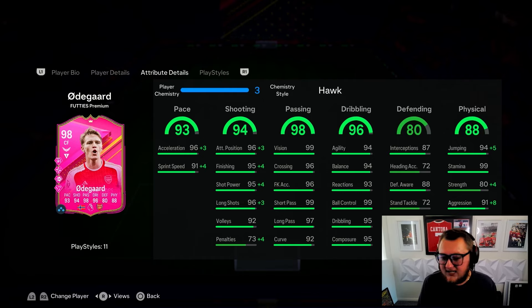His dribbling - agility, balance, and reactions are a little bit low, but ball control is maxed out at 99, with 95 dribbling and composure. Defensively he's okay. Physically, with the Hawk applied: 99 jumping, 99 standing tackle, 84 strength, and 99 aggression. We're going to play him as the right center forward in a 3-4-2-1.